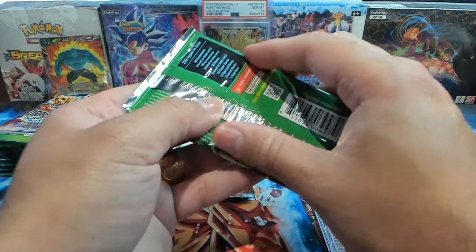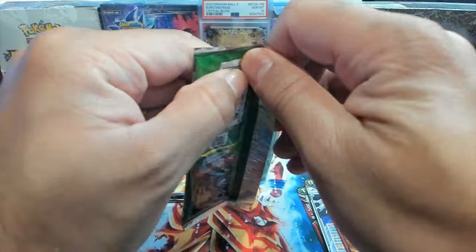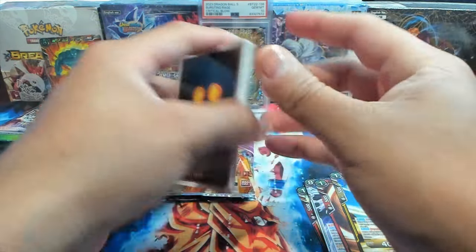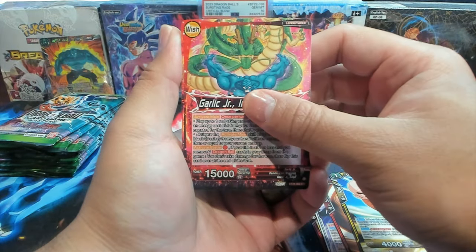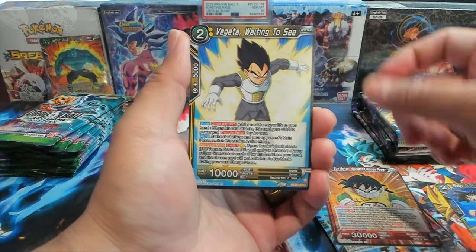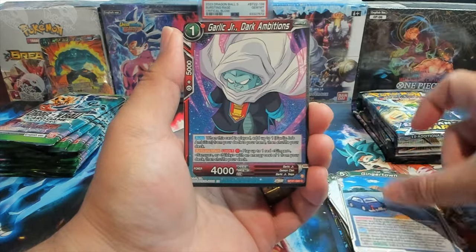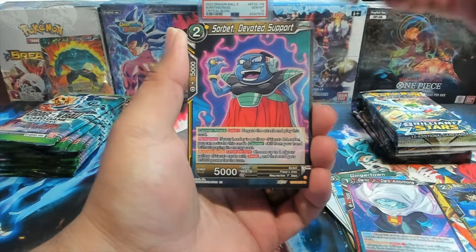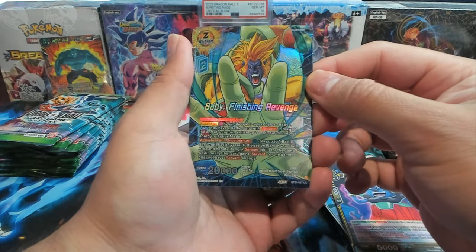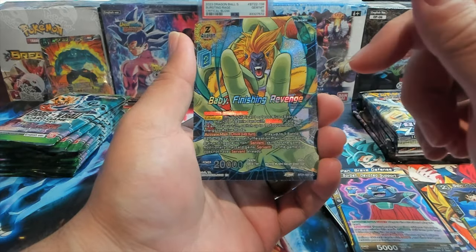We opened 12 packs of these and these are four additional packs from that same booster box. I was really trying to decide what I wanted to open — I didn't want to do another Beyond Generations booster box, kind of wanted to mix it up. I really wanted to open some Pokémon too, so I cracked open a booster box to get some of the packs. We have a Sorbet — I love this. I think it's a Z Extra card so it's an uncommon, but that art with the foiling just looks really good.